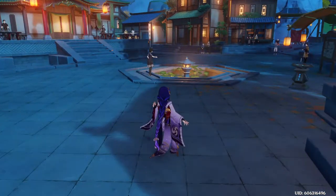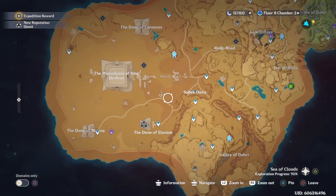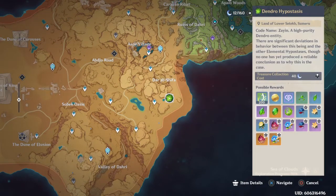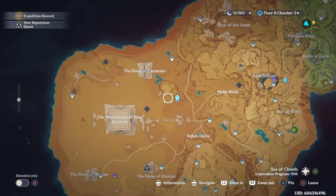If we go to the map it should show some new stuff in the new desert area in Sumeru. Right here is the Dendro Hypostasis. The 'Quilted Creeper' — that's a reference to Minecraft, the creeper part.